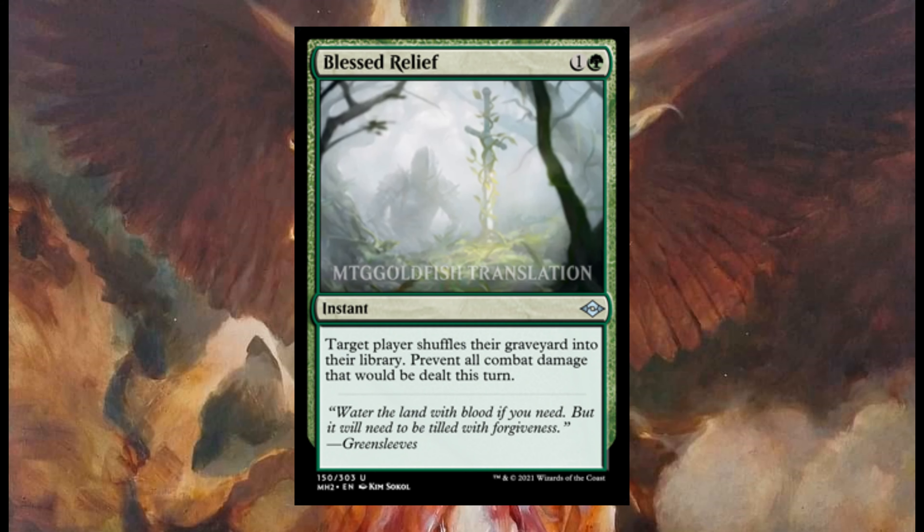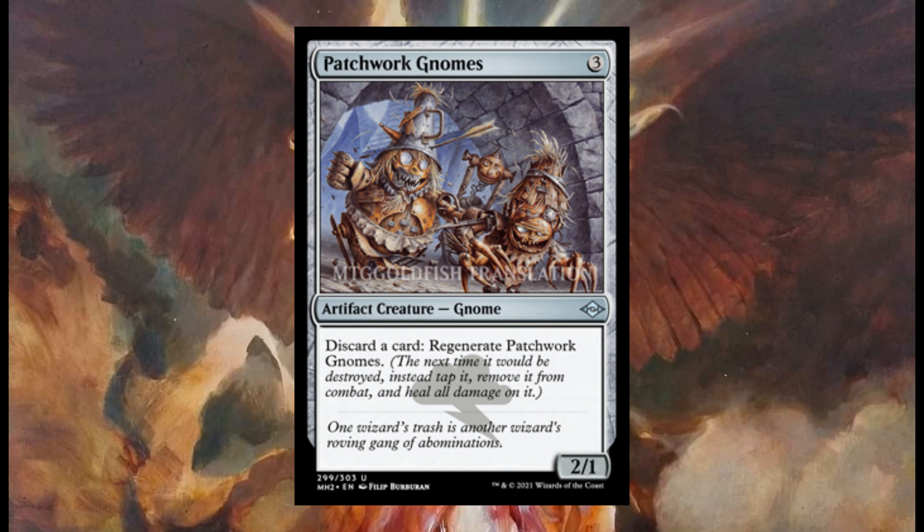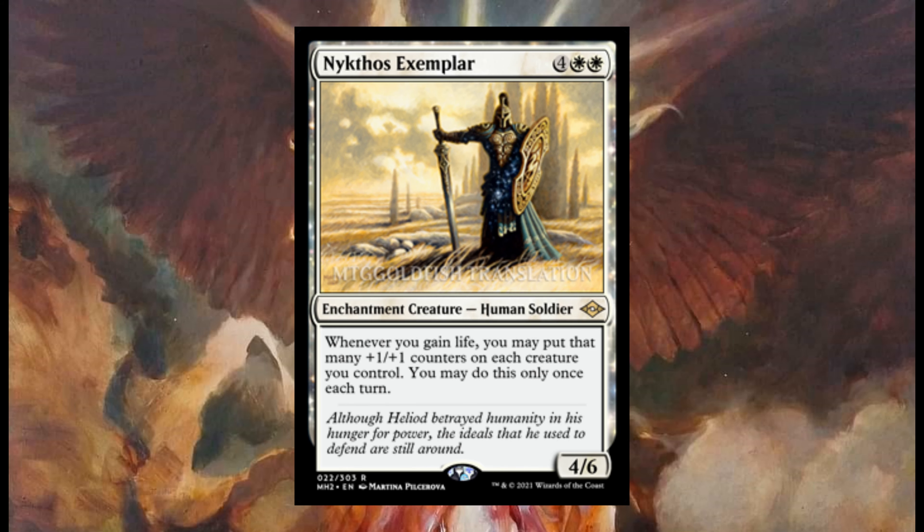Blessed Relief costs one and one green — it's an instant. Target player shuffles their graveyard into their library and prevent all combat damage that would be dealt this turn. Patchwork Nyctos costs three — it's a two one. Discard a card to regenerate.